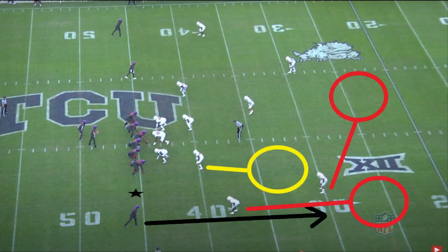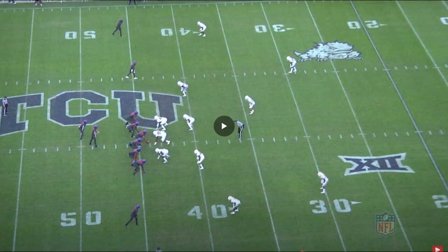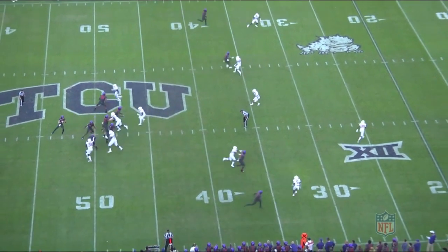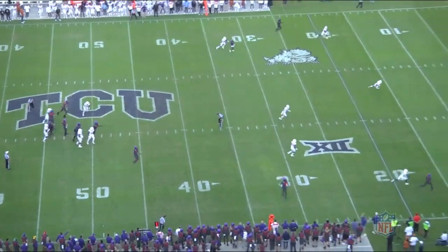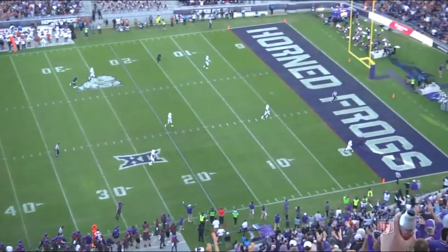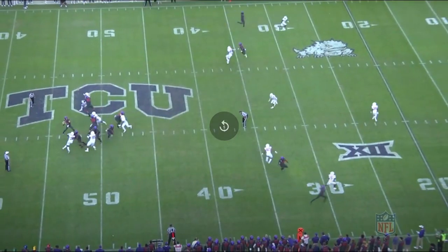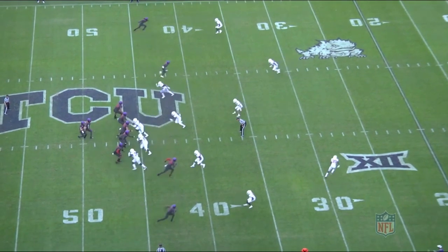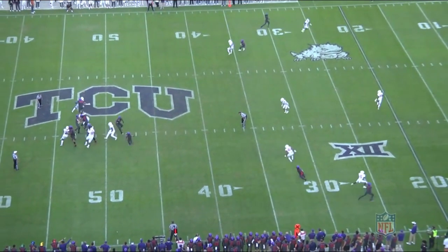Now he's going to be working from the bottom of the screen against soft coverage yet again. He's going to be running a go route while the DB is going to be playing a deep zone. He just displays the very good vertical speed he has as the DB plays a little too shallow on the zone, giving Jalen the space and time to burn him deep. Just one misstep can be a big play when Jalen's on the field.